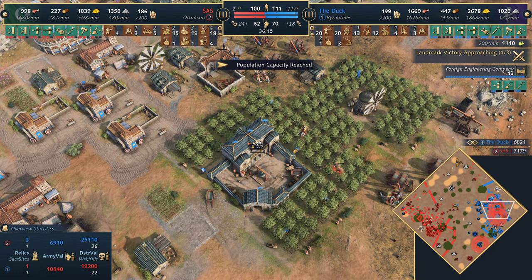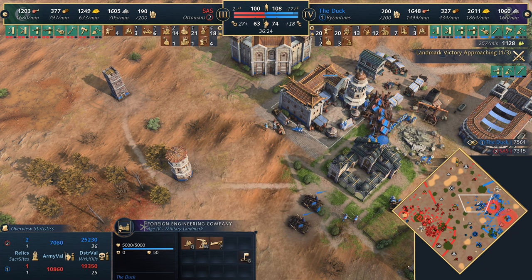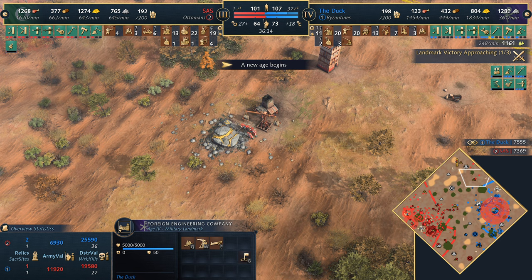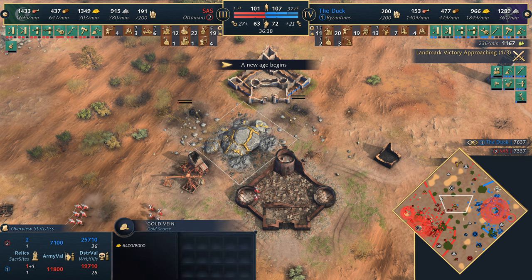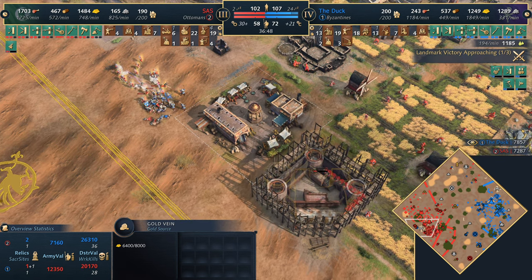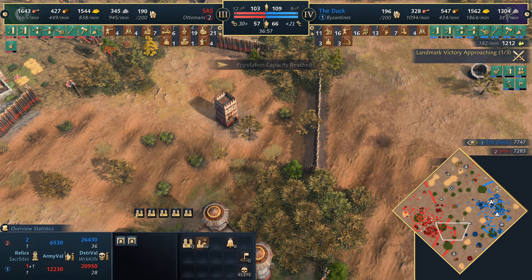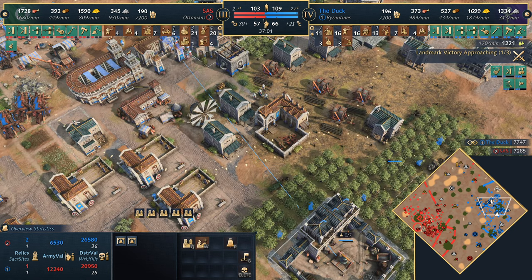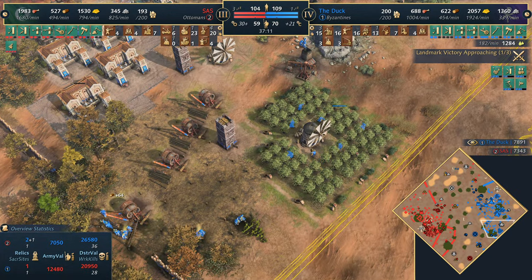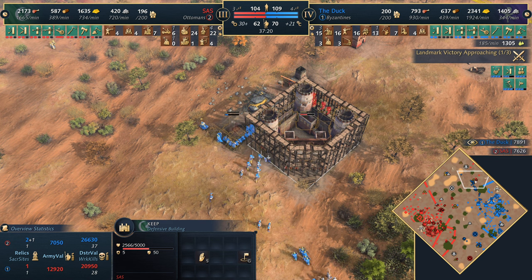Forcing the Byzantines home a little bit. Lots of villagers on gold — mopping them up quickly. The concern for the Ottomans as the game goes super late: with the Foreign Engineering Company, these units can be replaced and built completely with olive oil. Gold is going to be running out soon — we're heading toward the 40-minute mark. There are two tiles of gold in the north, but once those expire there's one tile in the middle. Maybe another 10-15 minutes once it goes down. The olive oil starts to really kick in.